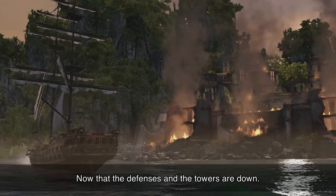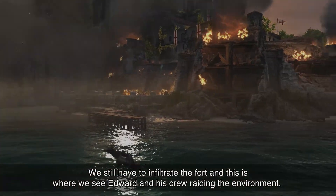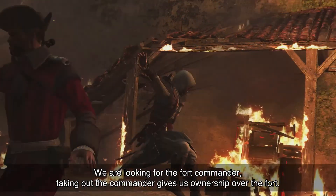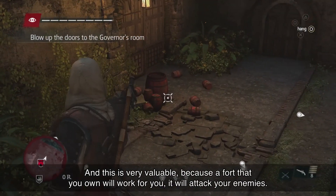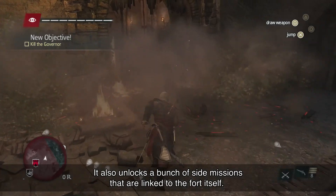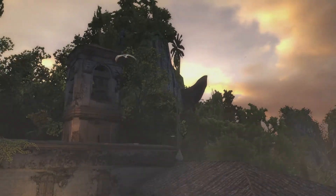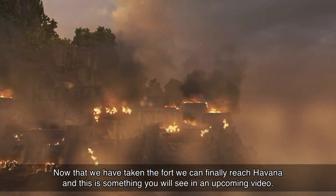Now that the defences and the towers are down, we still have to infiltrate the fort — and this is where we see Edward and his crew raiding the environment. We're looking for the fort commander; taking out the commander gives us ownership over the fort. A fort that you own will work for you, attacking your enemies, and also unlocks a bunch of side missions linked to the fort itself. Now that we've taken the fort, we can finally reach Havana, and this is something that you'll see in an upcoming video.